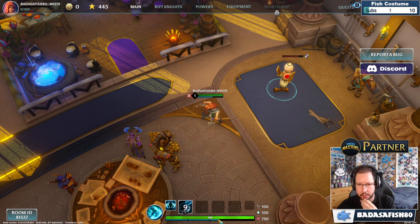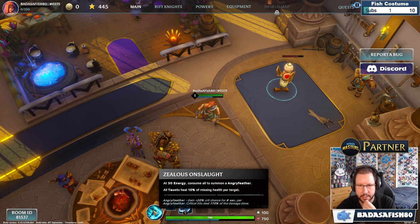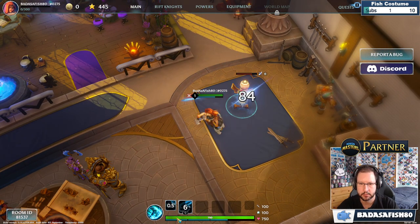You can see the energy bar increasing at the bottom — this thin blue bar is the energy. When we get to 30 energy, it should automatically consume it and give us an angry feather. So the whole bar represents 30 energy.